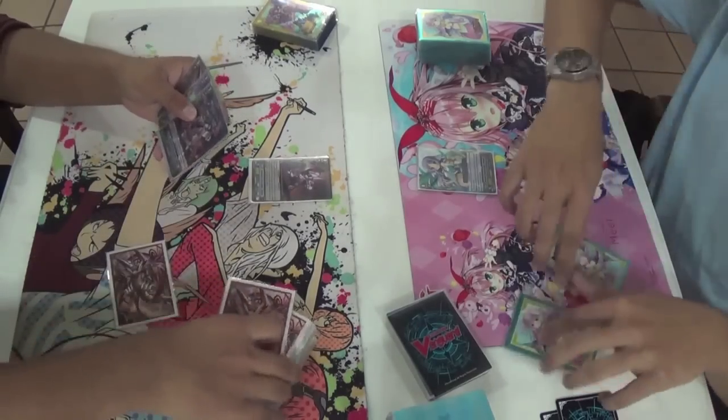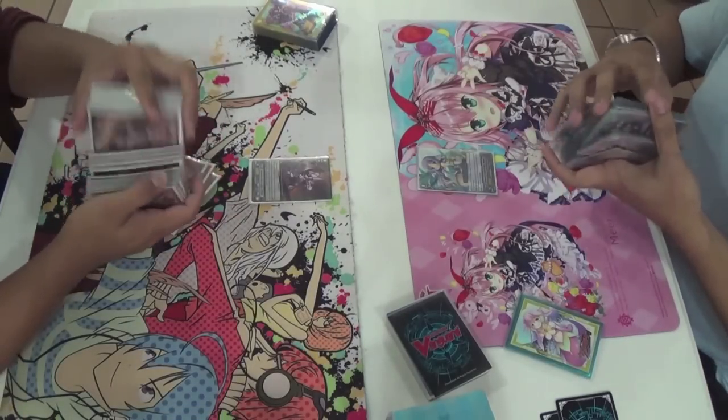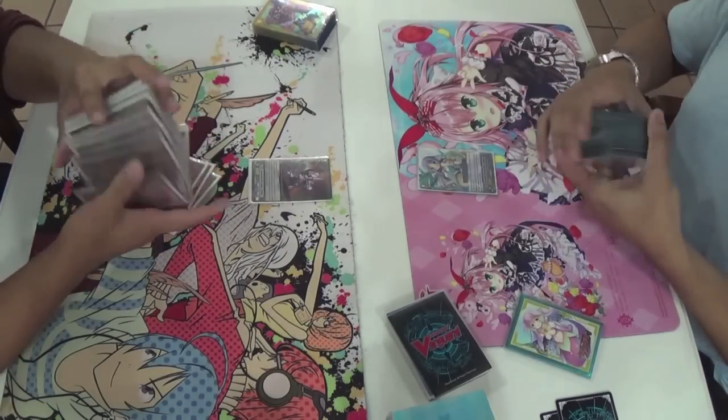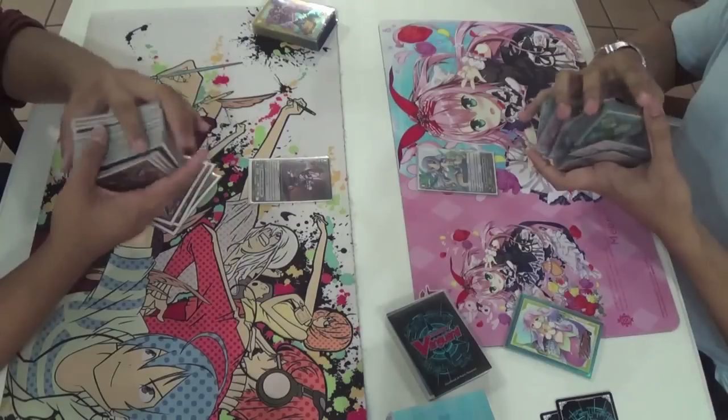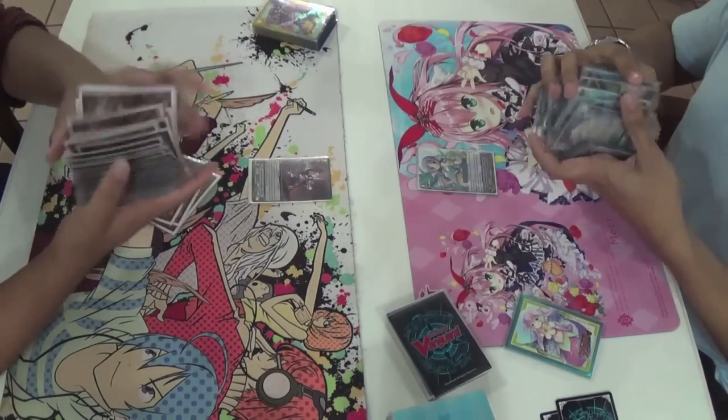The Chaos Breaker player mulligans 2, which means the hand isn't terrible. Bermuda player mulliganed 1, so I guess he has a pretty solid hand.